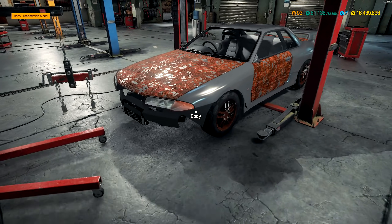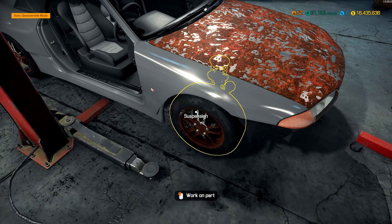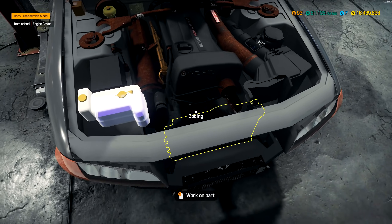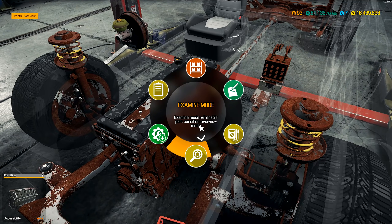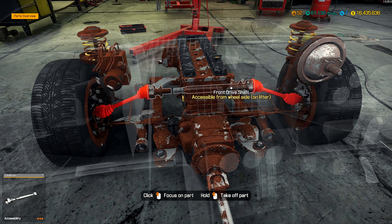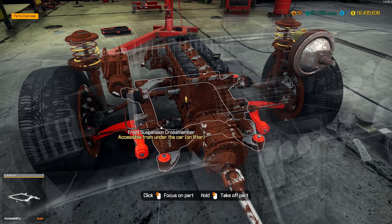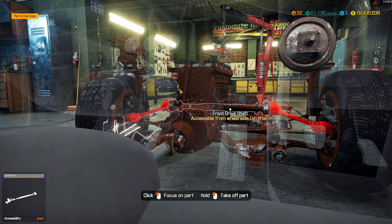There's a bunch of rusted parts as you can already tell. First thing before I can do anything with the engine is take this engine cover off. Let's see — does it have a starter or anything connecting it? I think I need to take the drive shaft out to get to the engine, and obviously the front drive shaft as well.